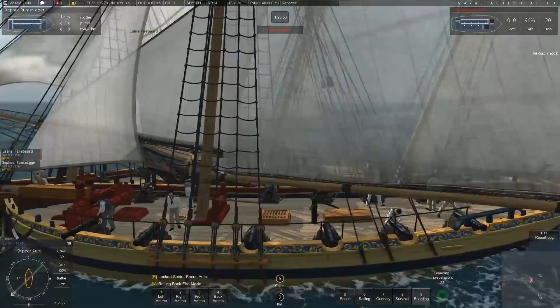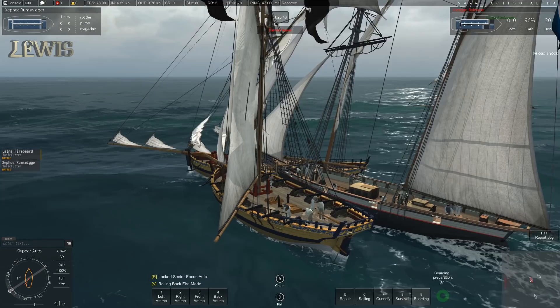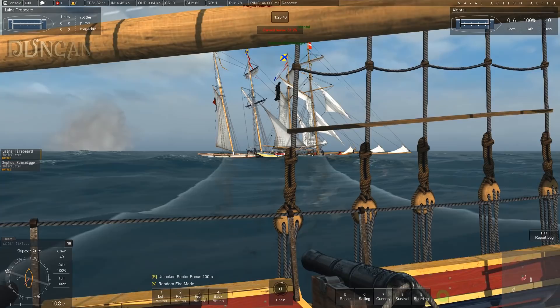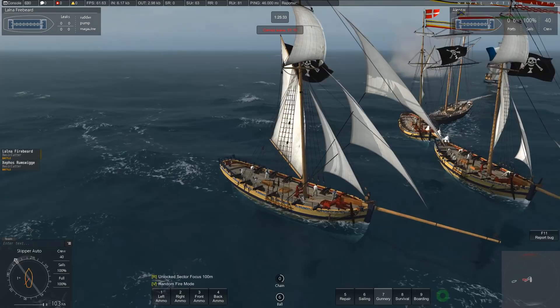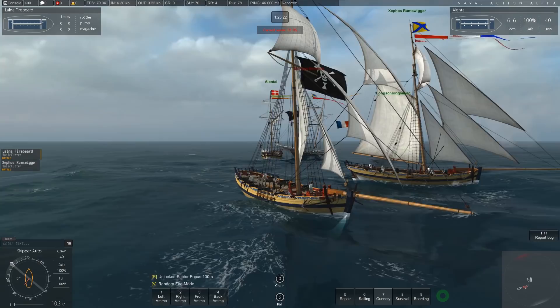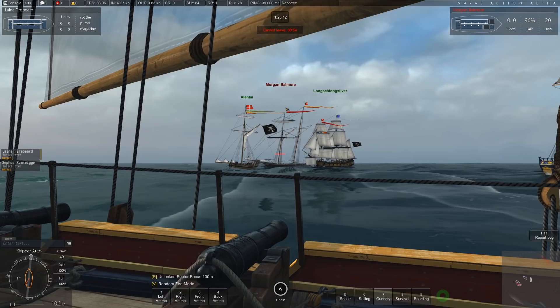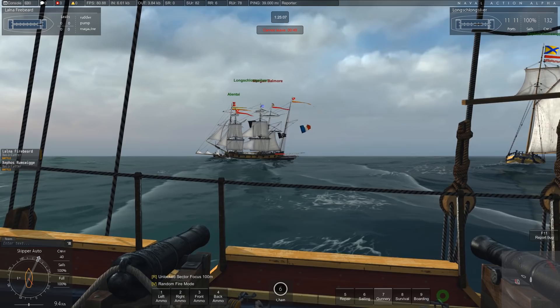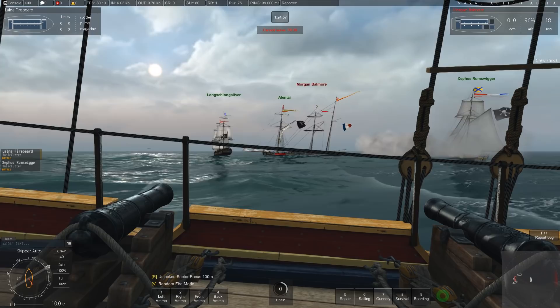How do you know when you can fire again? The ball at the bottom is like a cooldown. Boarding preparation — 38. If I change to chain shot, I can kill the sails, I guess. He stopped. I guess I can't sail backwards. We're going to hit each other. I've done a quick turn. Hard to starboard. Boarding preparation at 54. Morgan Balmore's sails are still at 96%, he still has a good crew, but he's stopped — we've stopped him dead in the water. I'm going to shoot his sail with chain shot.